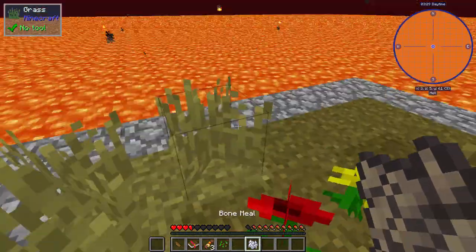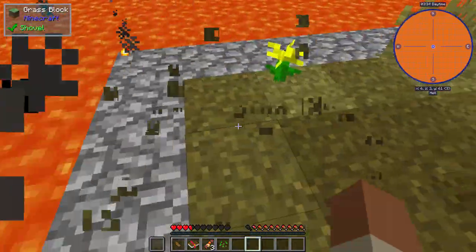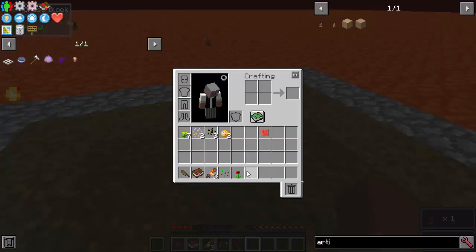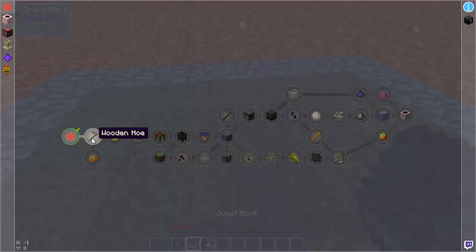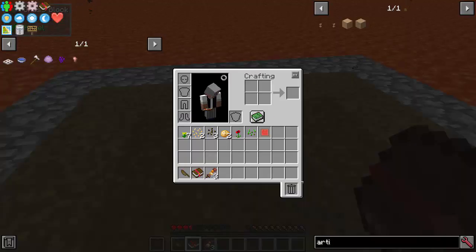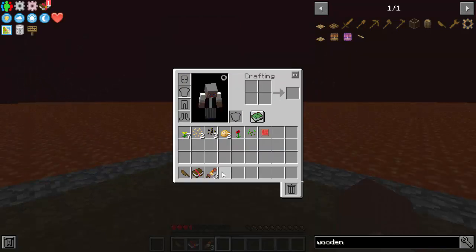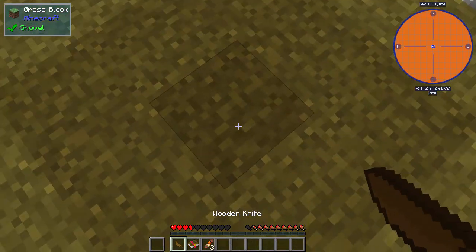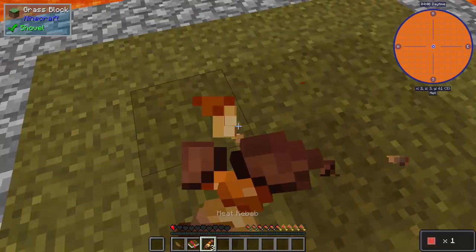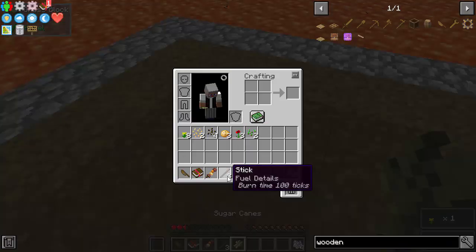That didn't give me anything. So we're not getting the sticks we need, right? It wants a wooden hoe - oh it's just three sticks, god dang it. That was close, very close. We got like potatoes and everything, this is gonna be fun.